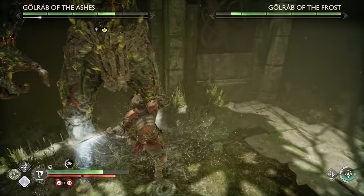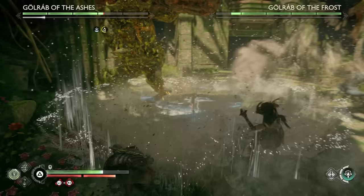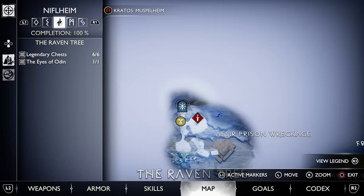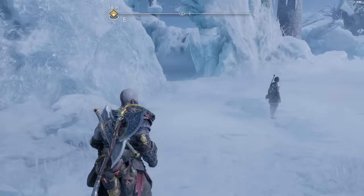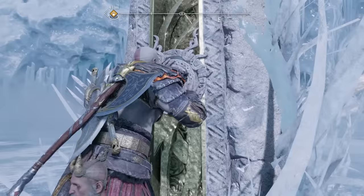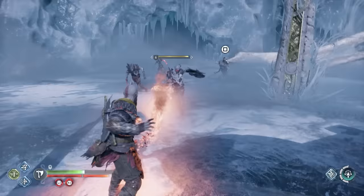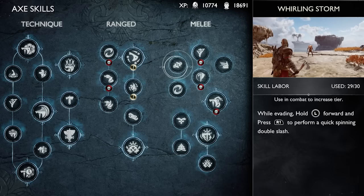The first tip has to do with the practice area in Niflheim. Once you get far enough in the story, you'll unlock the ability to travel there, and at Niflheim they have a practice arena. In this arena your abilities recharge faster and you cannot die, so you can take unlimited damage with no penalty and practice different combo moves against different enemy types. The main reason we're going here is because this is where you can level up your skills.